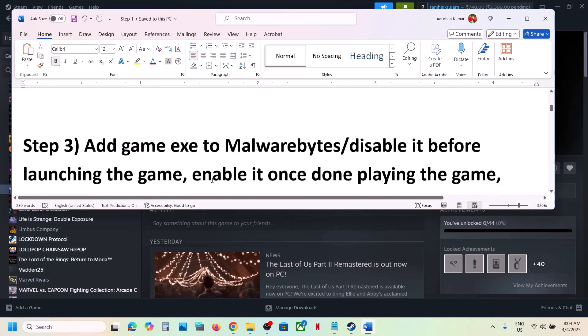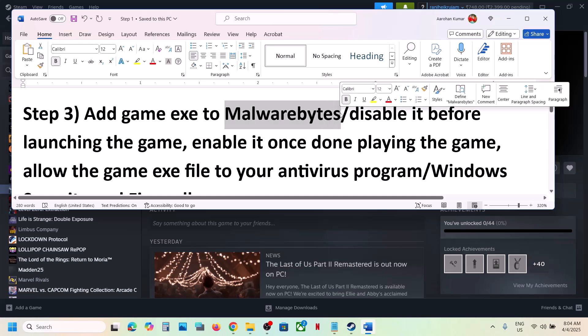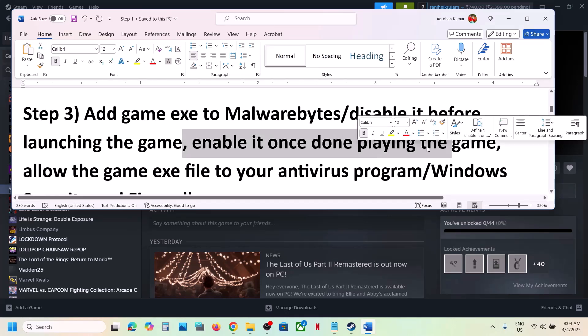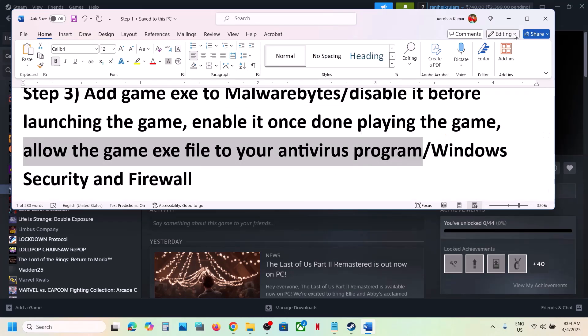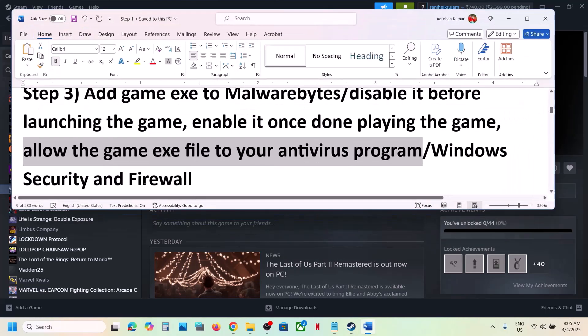The next step is to add the game to Malwarebytes. If you have Malwarebytes installed, add the game exe file to the antivirus program. If that doesn't work, you can disable Malwarebytes and launch the game — this has worked for many players. Once done playing, re-enable it. Also allow the game exe file in any third-party antivirus like Avast, Norton, Bitdefender, or McAfee, whichever you're using.